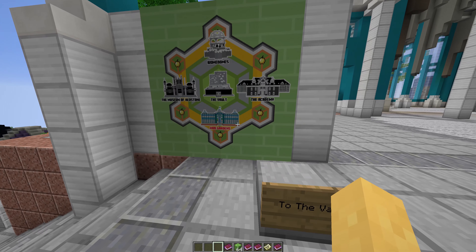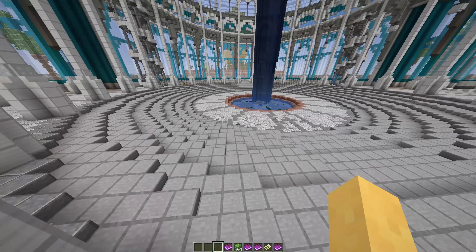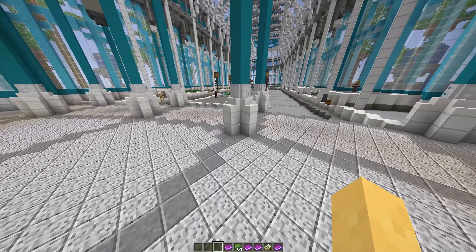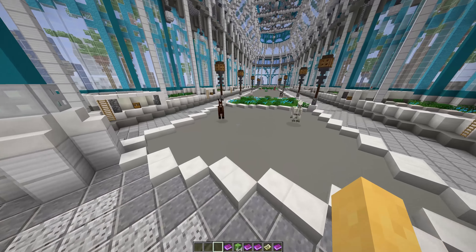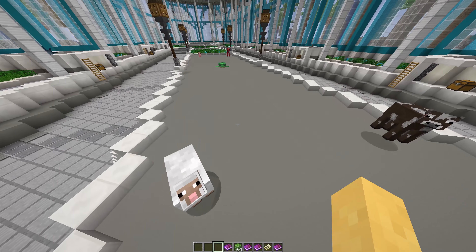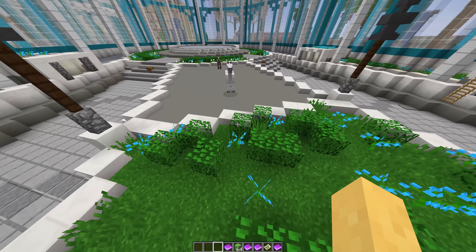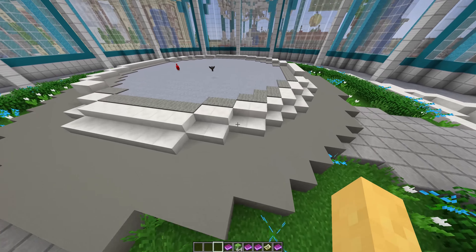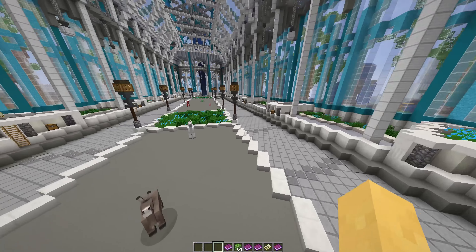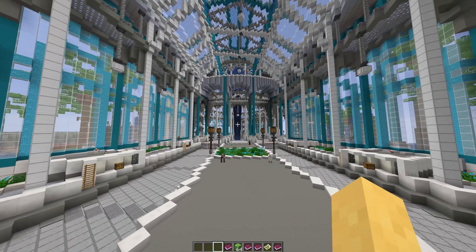Mob gardens. This would look amazing with shaders — I'm running in 1.14 so there's no OptiFine for it yet, but they just look amazing with shaders. We got some donkey and various mobs here. This is sort of a showcase — they're using armor stands probably to keep them locked in place. You get to see all the different mobs in the game, and some pretty stunning architecture above.